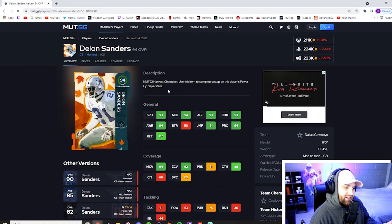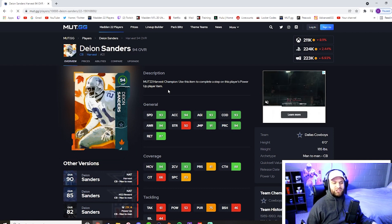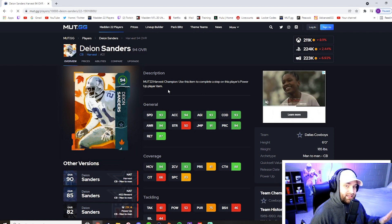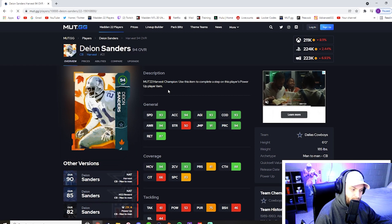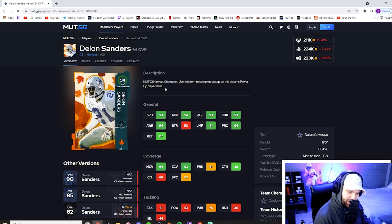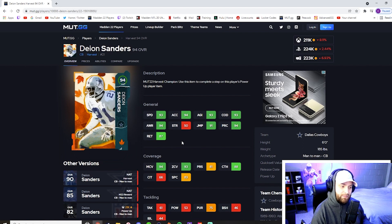At number 10 we have Deion Sanders. It might shock a lot of you to see him this low, but corners are just lackluster compared to the wide receiver position. The thing I've noticed with this Deion is that press is really bad — pressing isn't good at all this year, though the dollar formation is getting into the meta a little. His press rating of 81 is very low, but he still makes the top 10. He has 94 man, 93 zone, and right at 93 speed — only two other players are at 94 speed and they're both wide receivers.